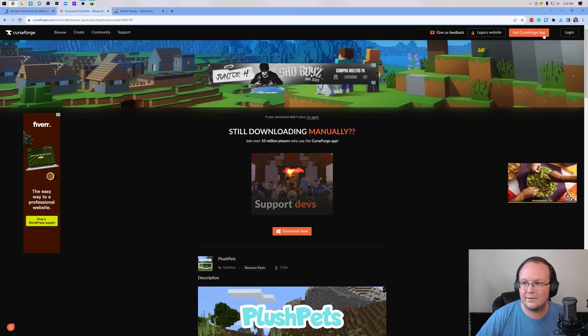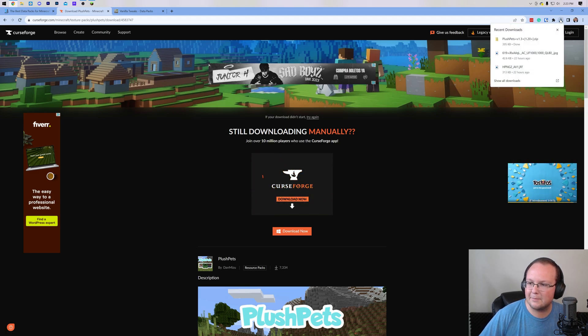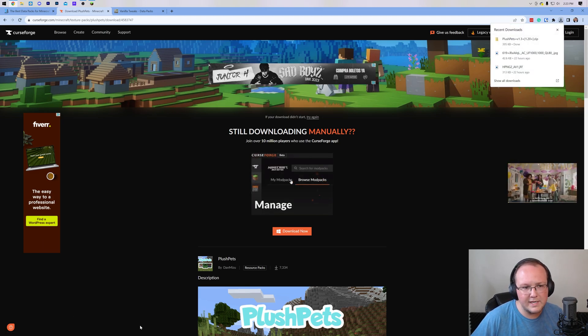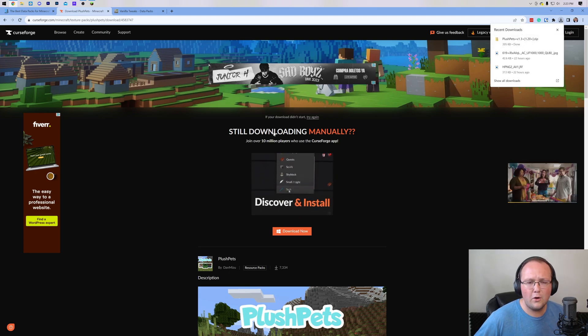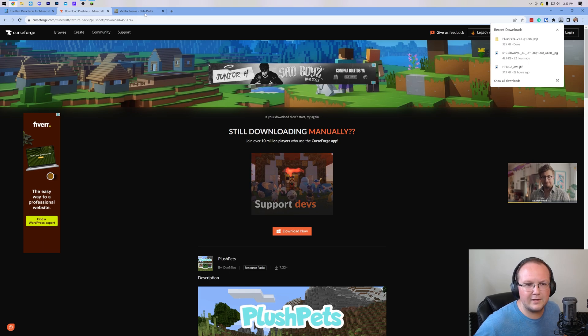As you can see, Plush Pets has downloaded. For me it's up in the top right — it may also download at the bottom of your screen. Google Chrome has done some updates recently, so it might appear as a Downloads icon in the top right or at the bottom. You may need to keep or save the file depending on your browser.